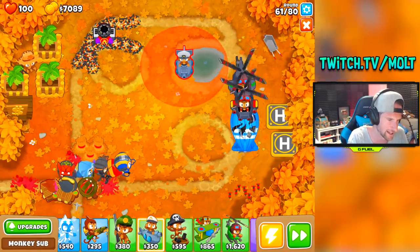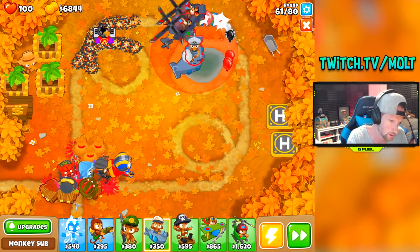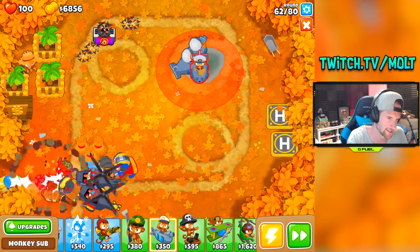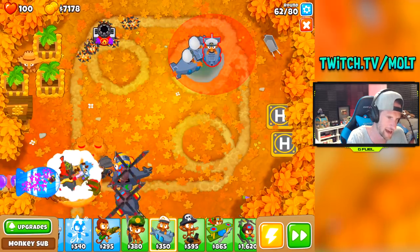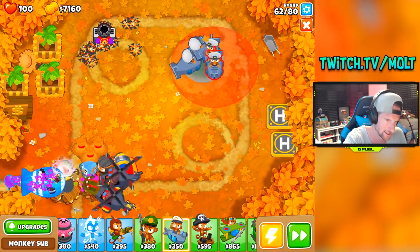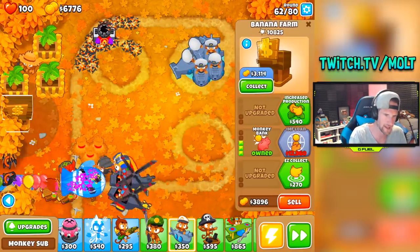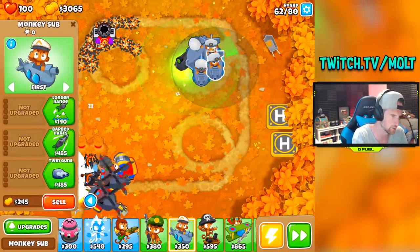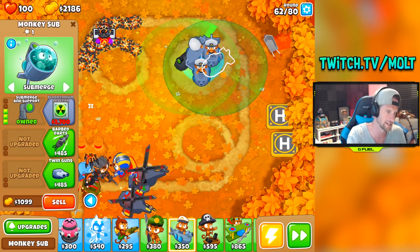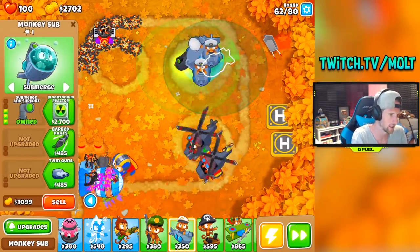You can fit five submarines in here, so we're going to try and make that happen. There we go — we got all five in there. I'm going to go ahead and get two plutonium reactors up here because those are going to help with round 76 and any type of regrows we deal with up there. They should do a good job helping us with that. We'll go ahead and fast forward.